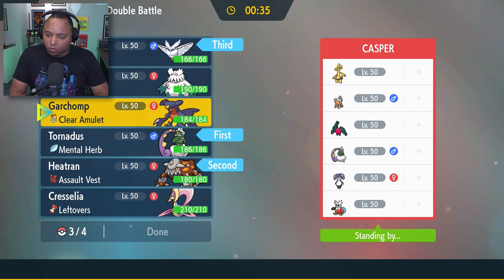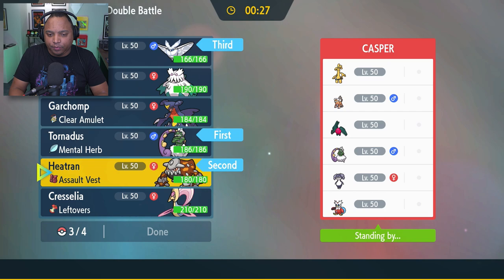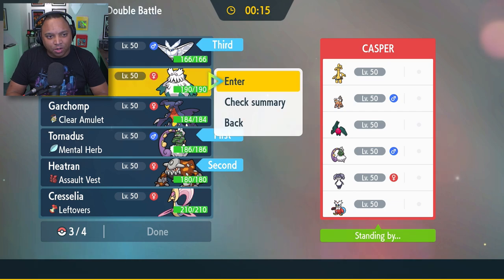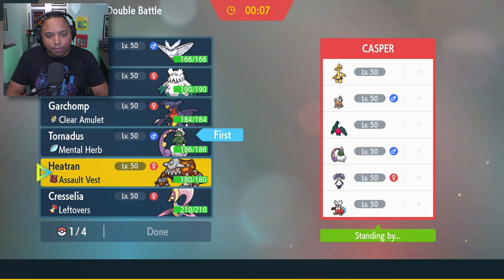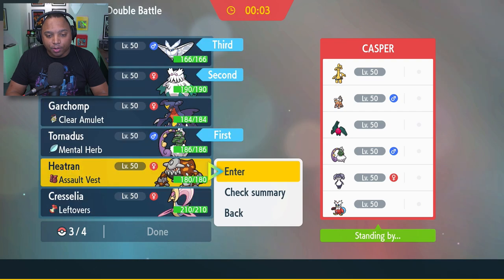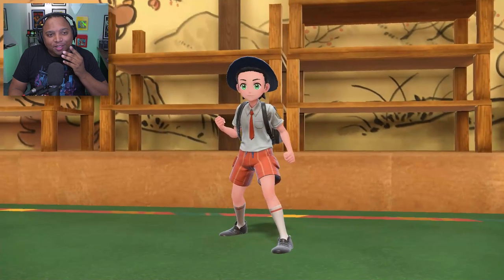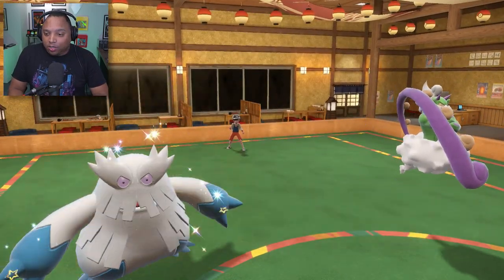Is bringing Cresselia worth it here? I don't know if it is. I really want to bring Garchomp just for no reason. There are so many Pokémon weak to Ice — maybe I do want to bring Abomasnow. If I bring Abomasnow and Tornadus, I don't need to worry about Snowscape and can do all the other Tornadus things. And with all my special attackers, I can focus down the Iron Bundle. Why am I worried about an Iron Bundle's defenses when all my damage is special? Frozmoth is special. Abomasnow is special. Heatran is special. Tornadus is special as well.